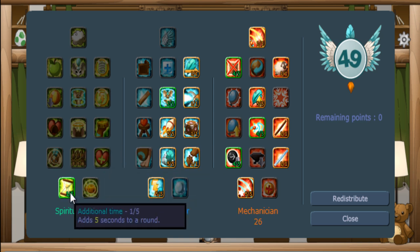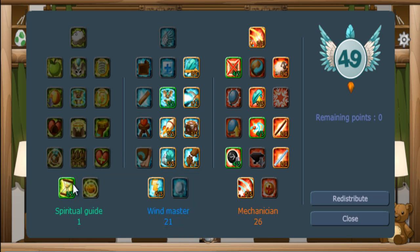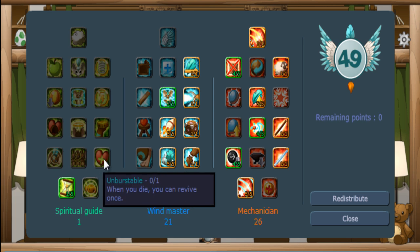There's also unburstable, which you probably need to get first. If you go into spiritual, you can get the big cheese — I personally don't like it, but it makes it easier for mice to get it. You invest in big cheese first, then invest in unburstable.